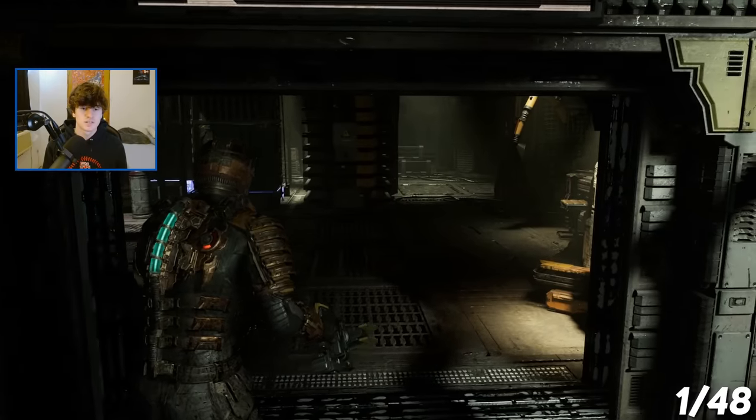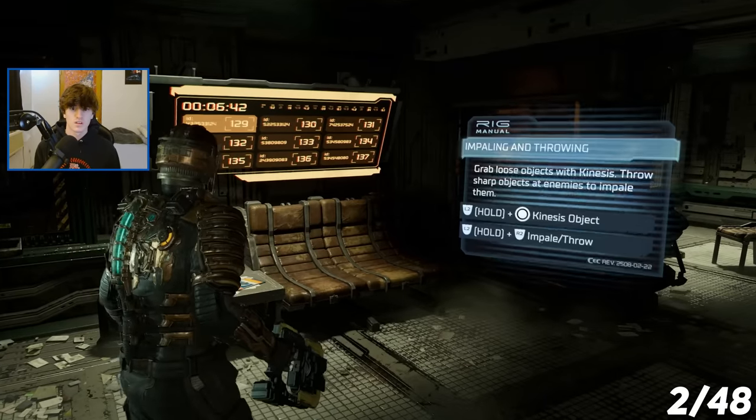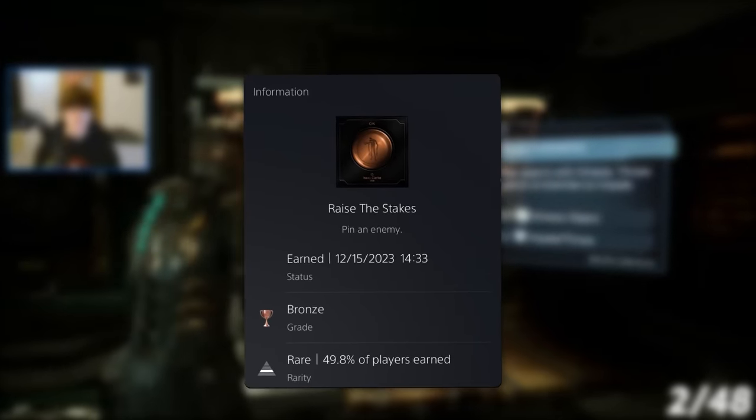And we got the trophy Marksman — that is for dismembering 50 limbs. I then got the trophy for completing chapter 1. Now we were on to chapter 2, and during this chapter I obtained 1 trophy, and that was for impaling an enemy.